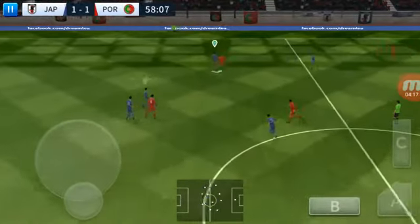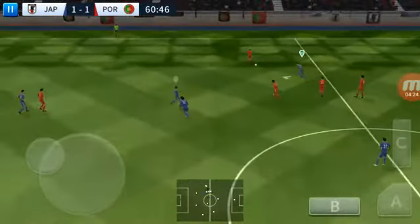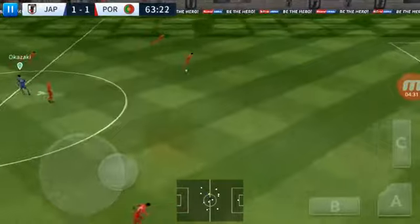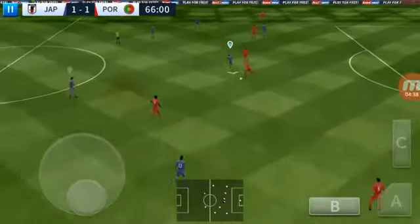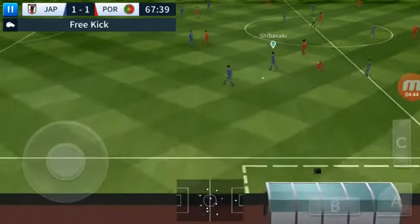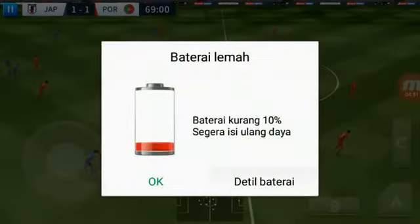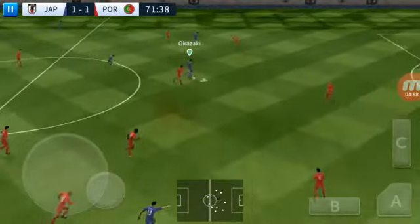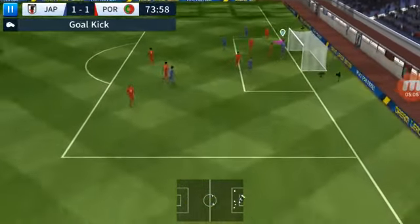He showed a bit too much to the opposition there. And with the defender now, moving down the flanks. This really takes the pressure off the defence. That's Mario, breaking there. This game could go either way, but there's no chances to take the lead. Dispossessed there. He showed a bit too much — passed inside. It's a tight game. Can they create something? It's a clear chance. Shoots — so close.